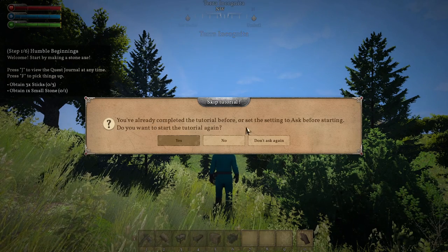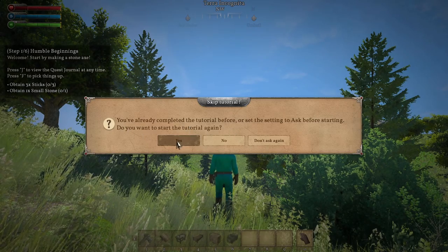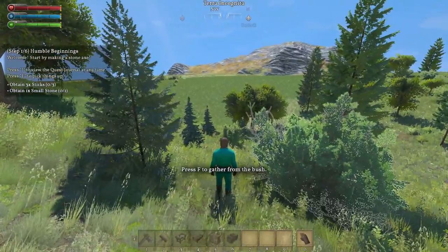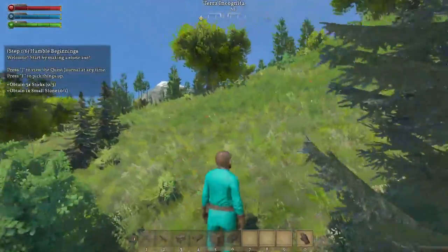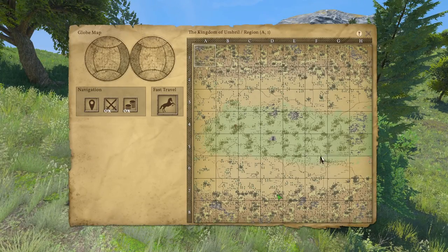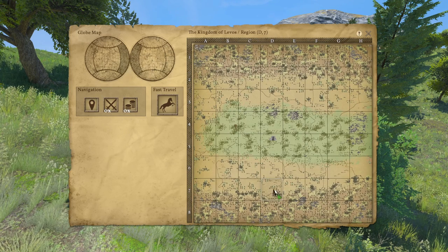We've already completed the tutorial before, but yes, we want to see the tutorial again. We've spawned right next to a prairie — might be kind of cool. Here's the map showing which section we're in. We're way over here and I kinda want to be near some stone.